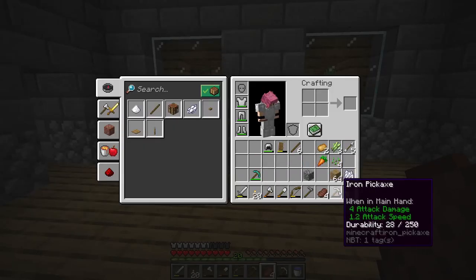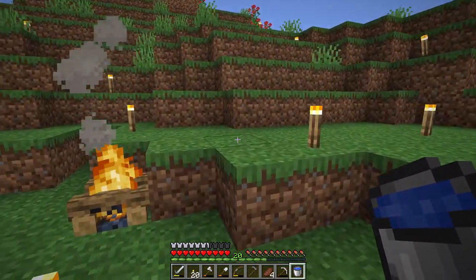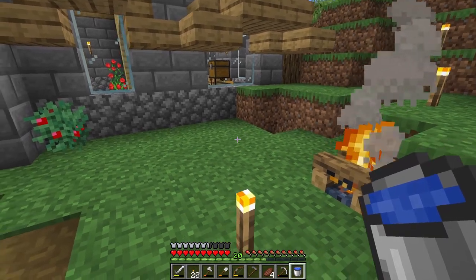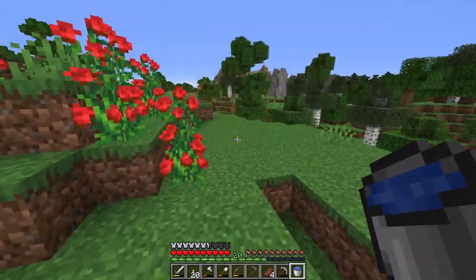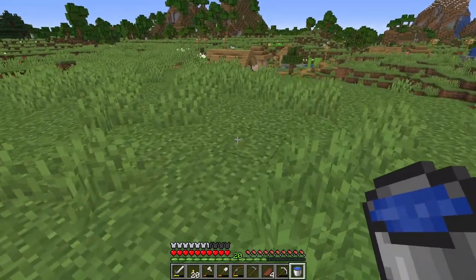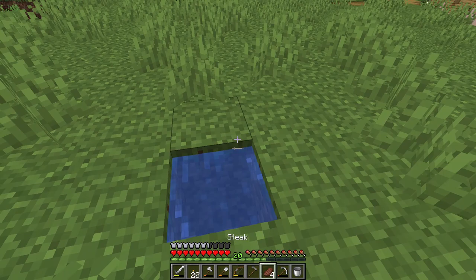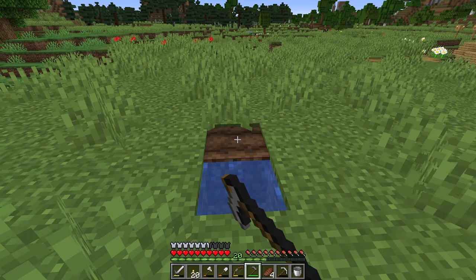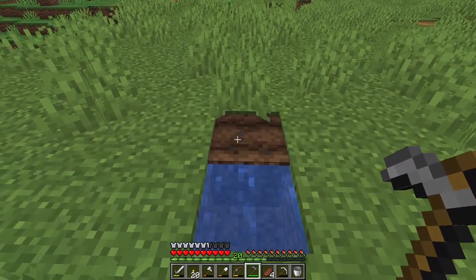That's what we need in order to grow some stuff. We also need a bucket of water which we got last episode. Just for the moment I'm going to plant a few crops here. When we do plant crops we need a rough area, so let's use this area as an example. I'm going to place a bucket of water down there - that gives us a water source.